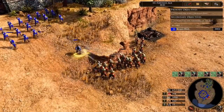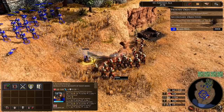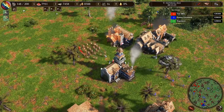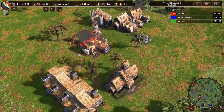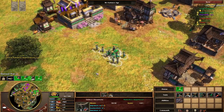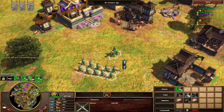We also get a few shots of the updated UI, which looks much cleaner. Instead of an intrusive bar running across the bottom, the UI appears and disappears depending on whether something is selected, which reduces clutter. The information about resources, idle villagers, and all that is now much more in line with Age 2, with the minimap in the bottom right. That might be disorienting for Age 3 players at first, but standardizing that type of thing makes it a lot easier to switch between games in the franchise.